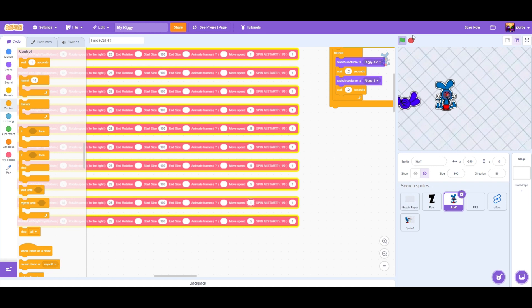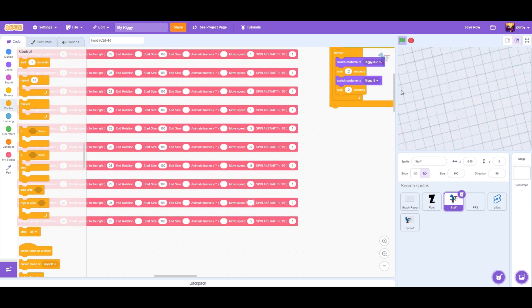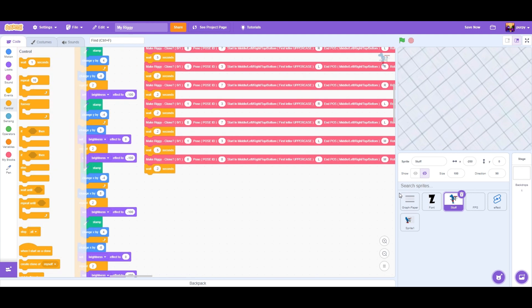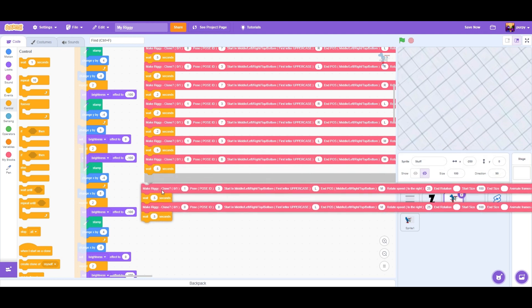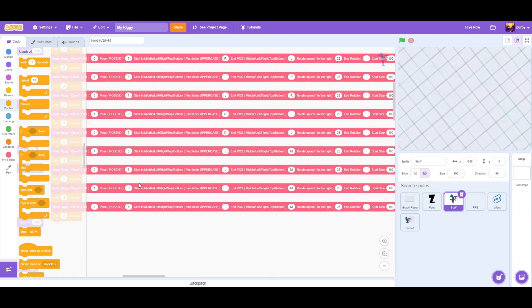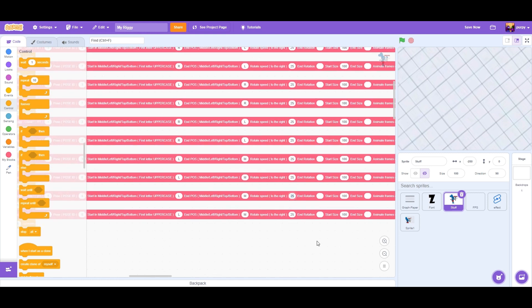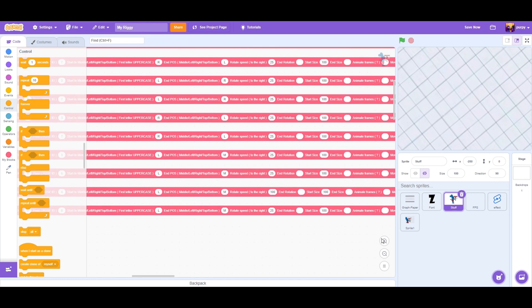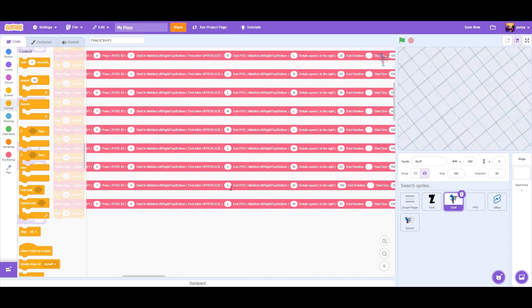We're going to take one whole second to go there. Now we can make it so that the clone dies. The move speed can be like five. Let's make him start at the middle and go to the right.